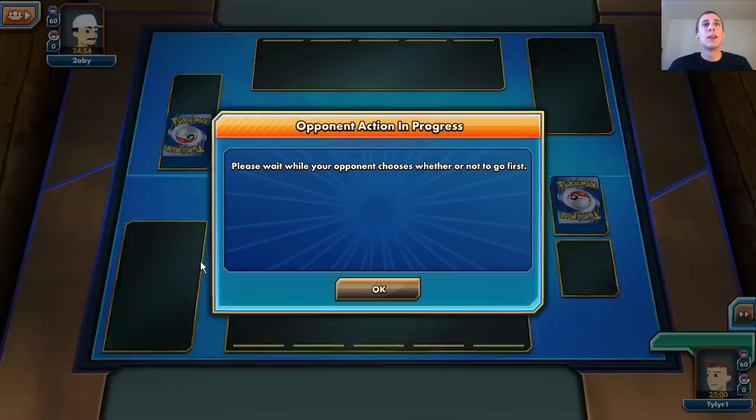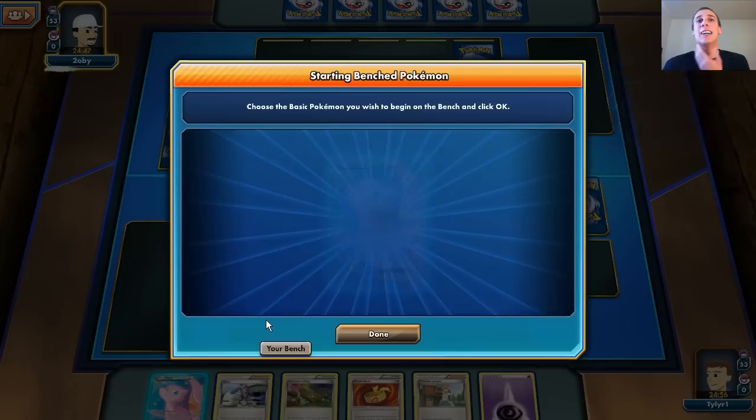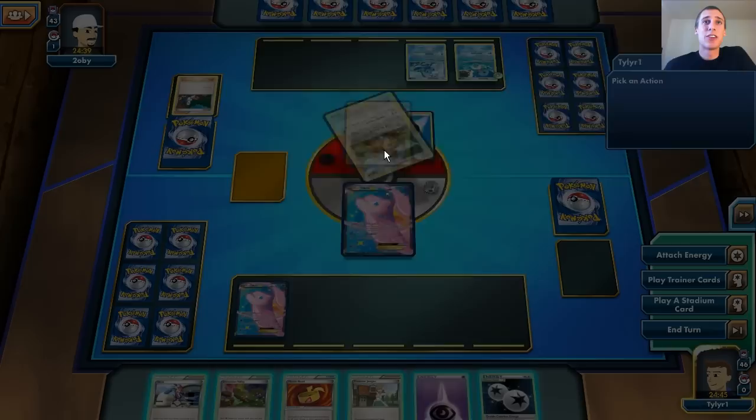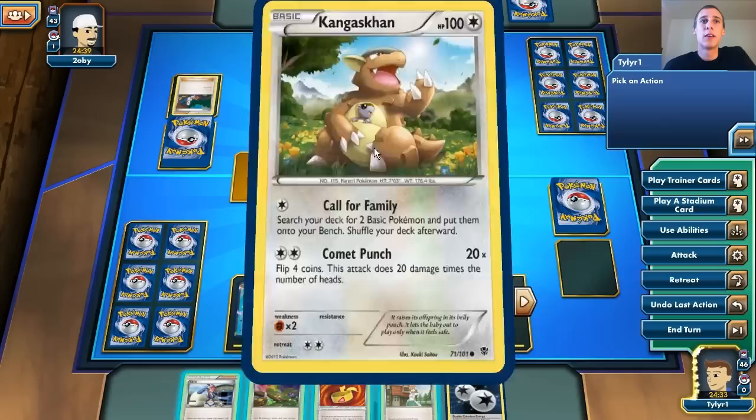Looks like it's a new game — maybe we can get a turn one attack off with the Joltik. We do have the Dimension Valley and a Skyla in our hand. We're just going to put two Mew down — the more Mew the better. Looks like we're going up against probably some Blastoise deck. He's going to put energy on his Kangaskhan and there's a Double Colorless Energy. I could attack this turn — I could call for family with the Mew, or I could attack with the Double Colorless Energy down.